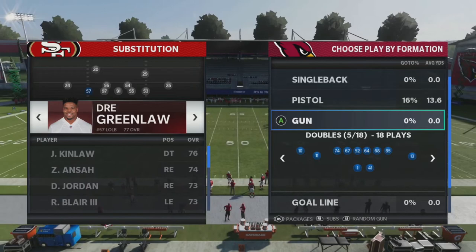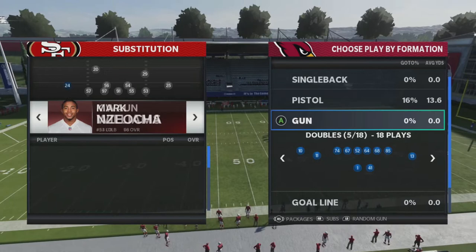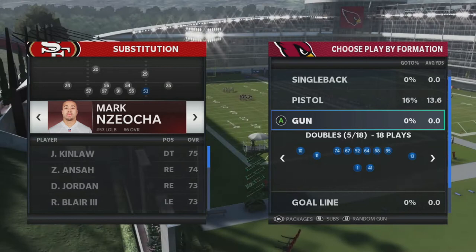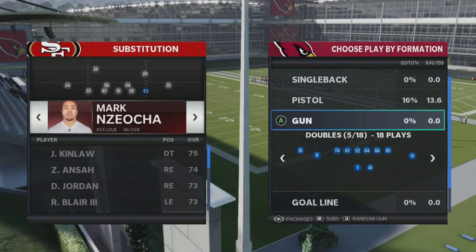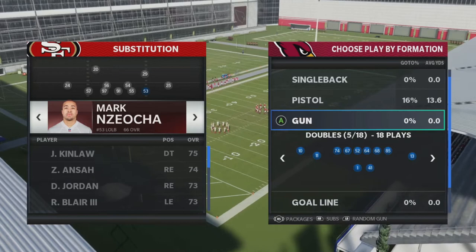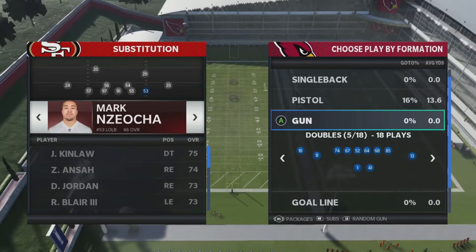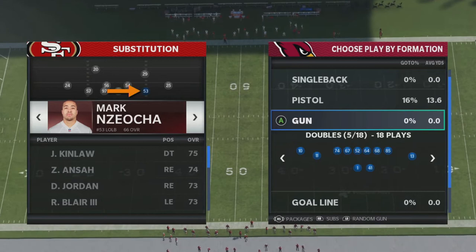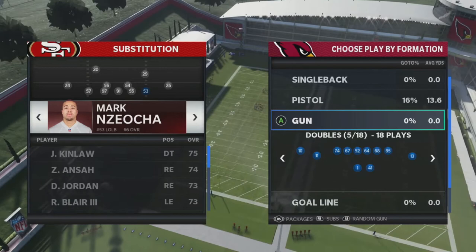I also moved the remaining linebackers into the outside defensive end spots. I've got Greenlaw at left outside linebacker and moved another linebacker to the other left outside linebacker spot. If you have good linebackers, put them at the defensive end spots — that'll help you get pressure on the quarterback, or at least allow you to drop them back in pass coverage. With this setup, you really only need one of those defensive ends to drop back as the extra coverage defender, so we'll only have four pass rushers.